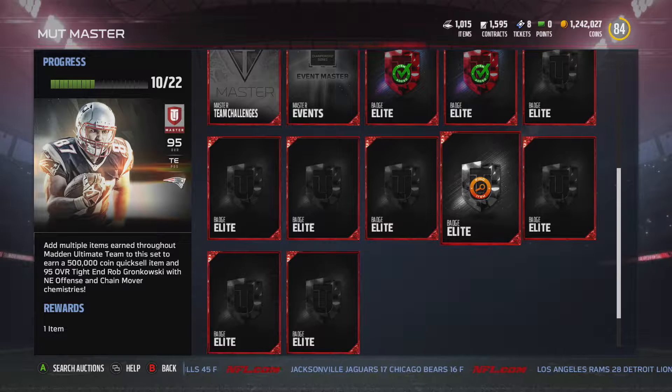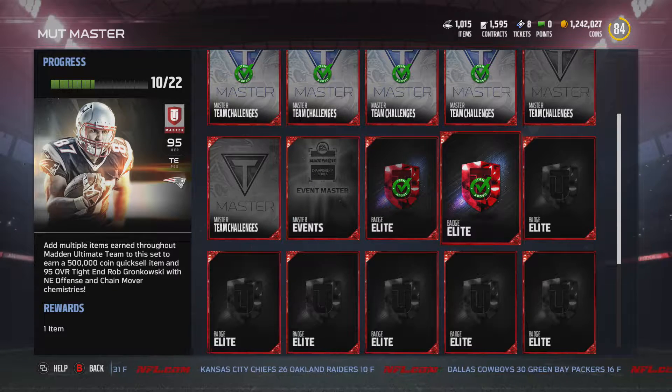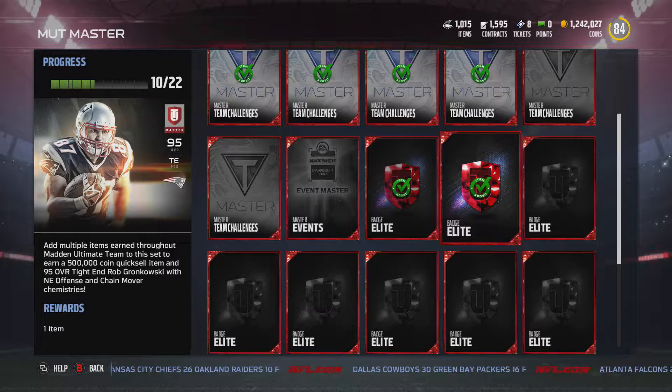You could say you can pull badges by putting team items into the set that gets you badge packs to pull Elites. But here's a concept that applies through everything in this video: even though you're putting something into a set that you didn't buy, it's not free — that's potential coins. Those two Elite Badges I pulled from badge packs, I could have sold them for like 40 to 60k. You could say it's free technically because you didn't buy them, but it's potential coins. You're technically still losing value.